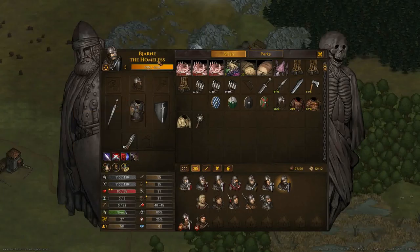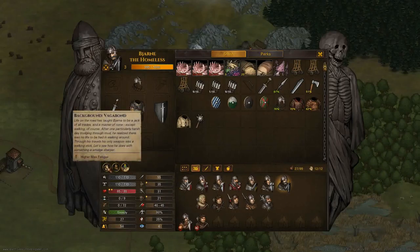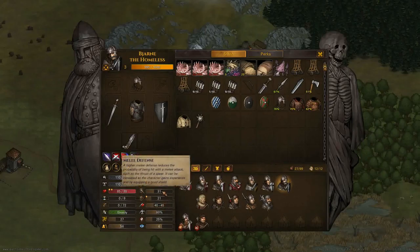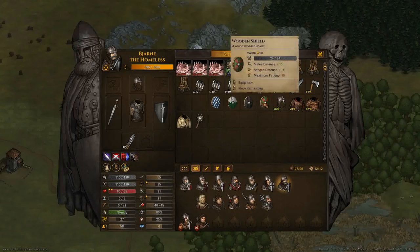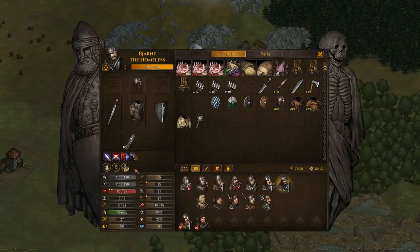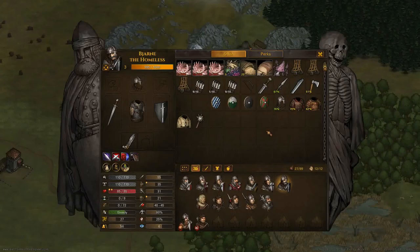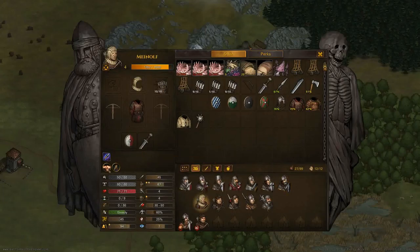Bajan the Homeless — he's actually a good one. He starts off with higher fatigue because he's a vagabond, meaning he's been doing a lot of walking. He has 'Sure Footing', which gives him a good bit of defense — plus five, basically a third of a shield. And he's a 'Survivor', so if he gets struck down, he's not going to die — he's coming back.